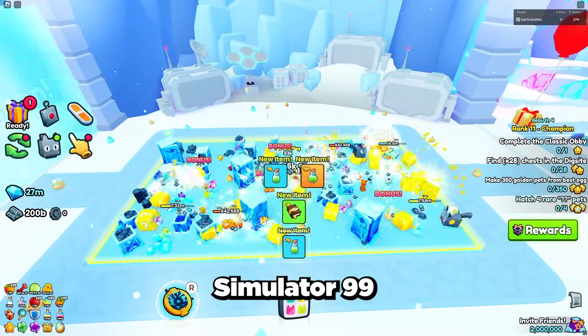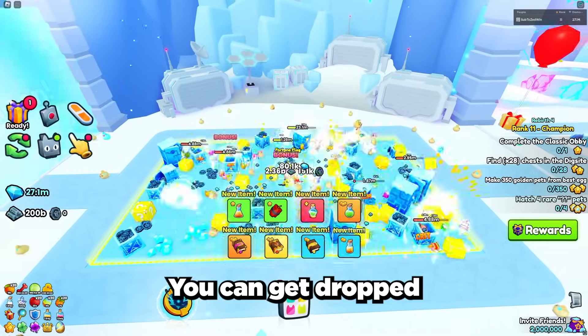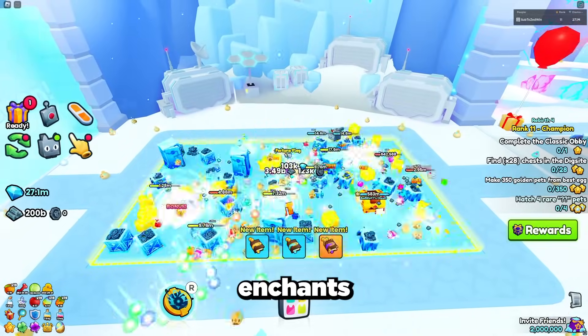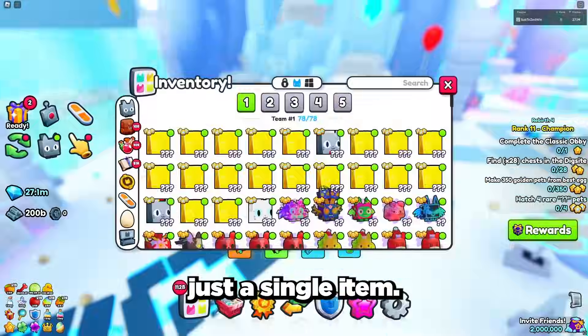The item drops in Pet Simulator 99 are extremely overpowered, especially with the super drops game pass. You can get dropped charm stones, secret and tech keys, high level enchants and cocktail potions, and even charm stones and ultimates which can be worth millions on just a single item.